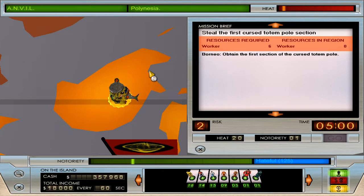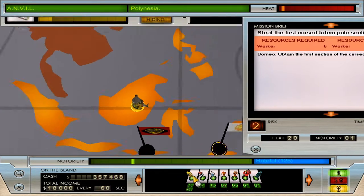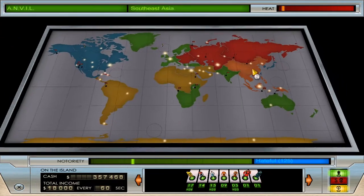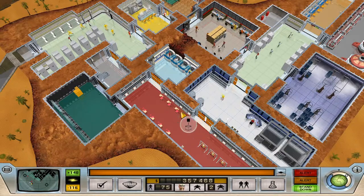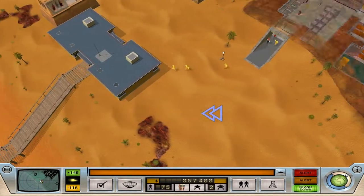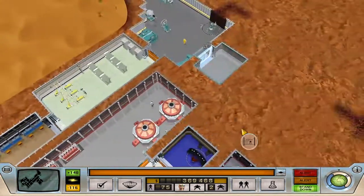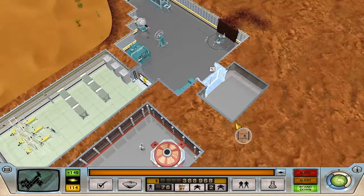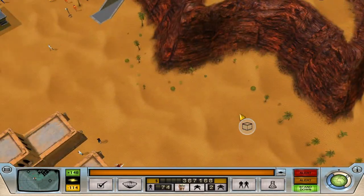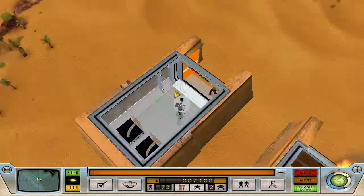Once Hammer calms down we'll go after the scientist, and once Anvil calms down we'll go after the totem piece. That heat is basically nothing so let's go get it — six workers, five techies, and three mercenaries. That's going to spike our heat across all agencies basically worldwide, so we're going to have to watch out. My timer got messed up because I hit the wrong button so this episode may not be exactly 20 minutes, but I don't think anyone's going to mind too much.